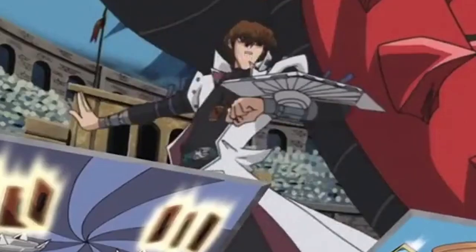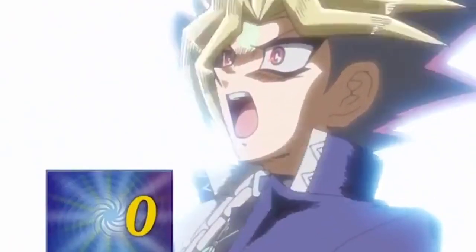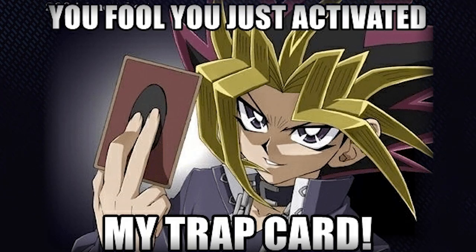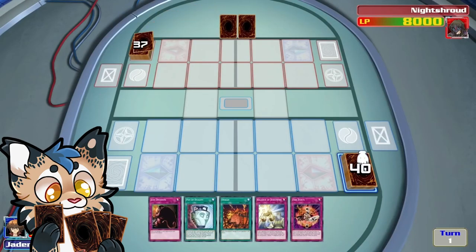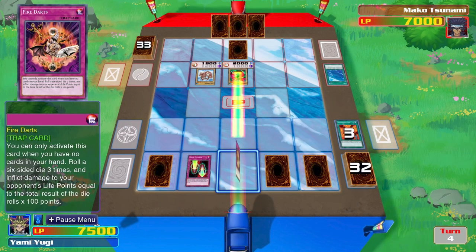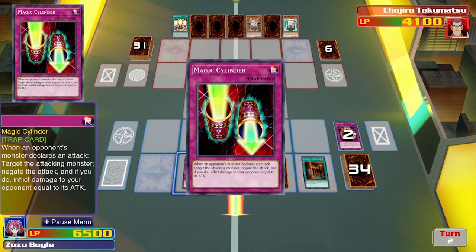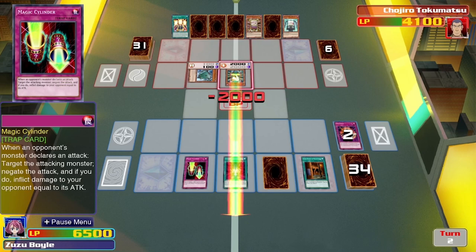You triggered my trap card! We all know the 'you've activated my trap card' meme, but I started to think about it a bit more. At the core, it's about outplaying your opponent and reading their next move. So what if we could do this all the time? Would we even need monsters to beat our opponents, or could we simply flip our opponent's strategies against themselves?